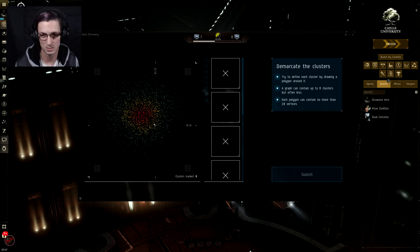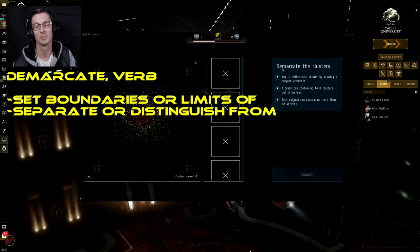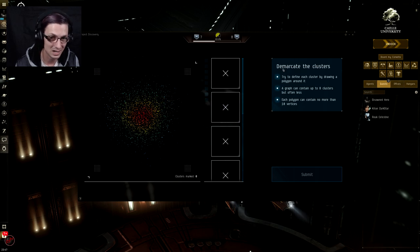Moving down, this is the actual mini game we're going to be doing. This is basically a slice of a cell and we just need to figure out how many clusters are in this in order to submit it, then go to the next one and get our accuracy rating up and get cool rewards. On the left hand side we have these boxes — we'll come to them in a minute. On the right hand side we have the instructions of what we're meant to be doing. I have no idea what this word is — if you know, please go to the comments below.